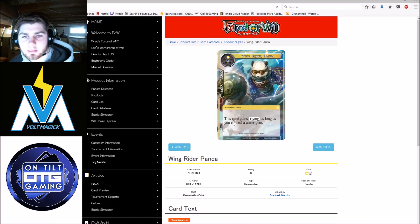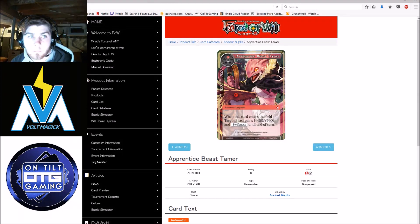Wing Ruler Panda — it gains flying as long as you control a water gem, but it's only a six-twelve and it's a four-drop. Really bad in my opinion. You need to be aggressive with your Pandas, and a 600 attack just isn't going to cut it. Moving on to the red cards of the set.